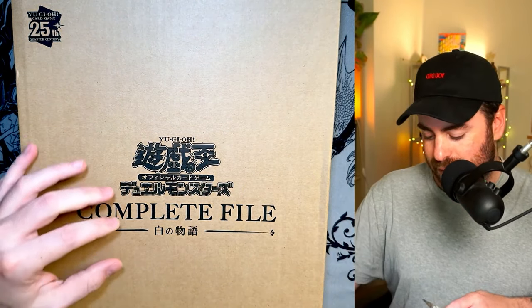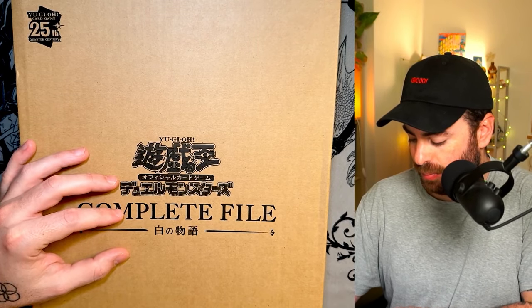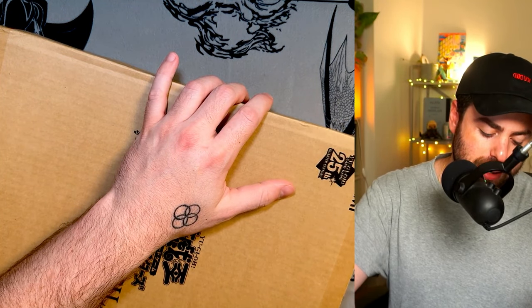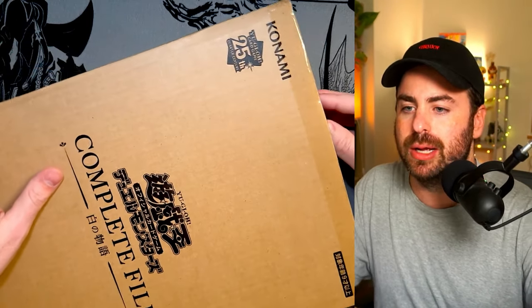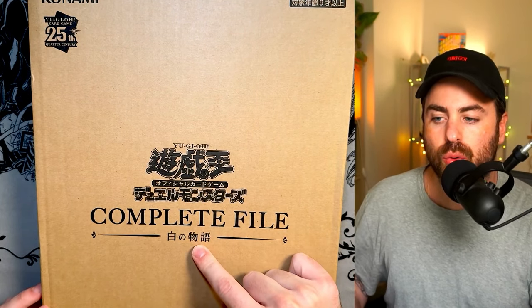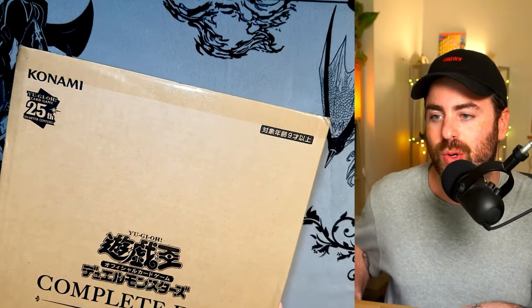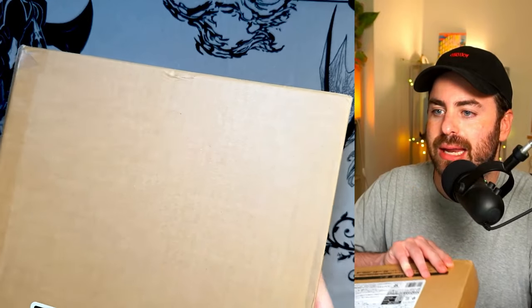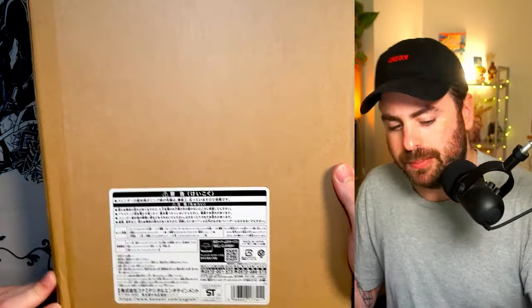Let's dive in. While I open it here, I'm gonna try to do it all on camera, just to make sure everything is visible and the opening experience is visible. This is pretty big — like a big printer paper size, or even a little bit bigger. It has the logo here, the complete file, it probably says the White Story here below in Japanese. This is official Konami product, it also has the Konami logo and the 25th anniversary logo, and on the back it has this sticker which probably says a bunch of things.